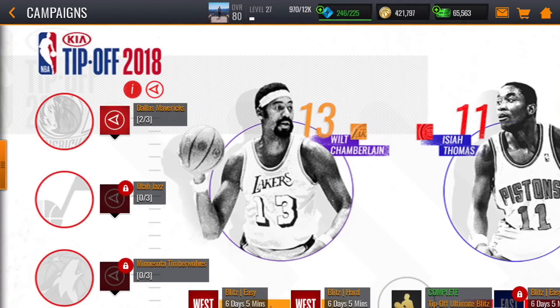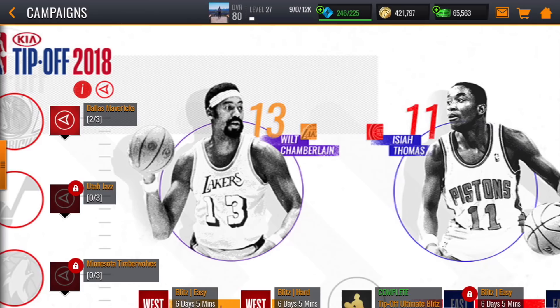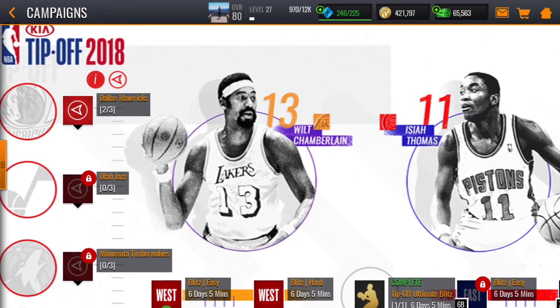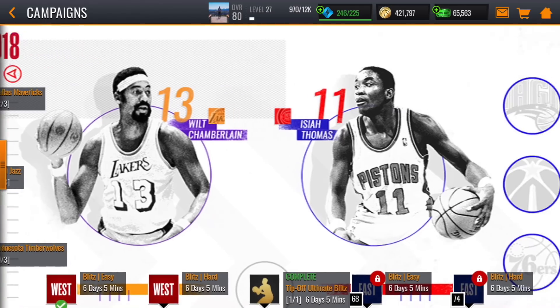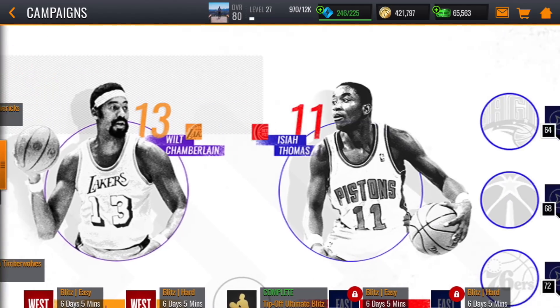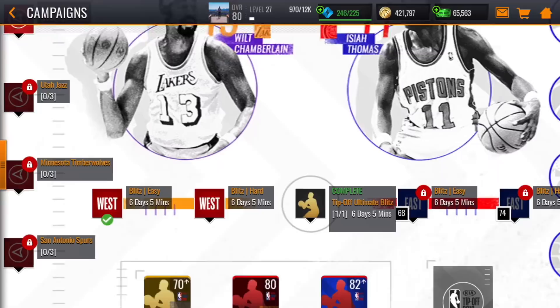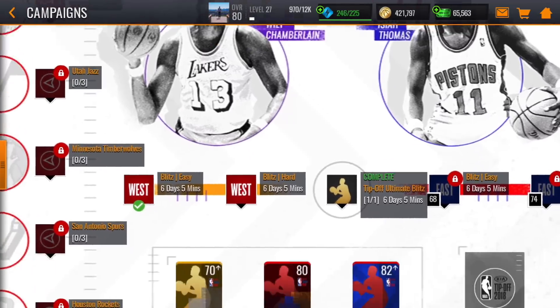If you guys are following Brian on Twitter — the lead content designer of the game — you will have seen his sneak preview of Wilt and Isaiah, the program masters for this campaign. No face cam today either, if you guys hadn't noticed.